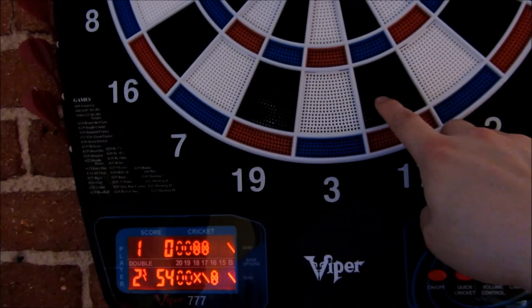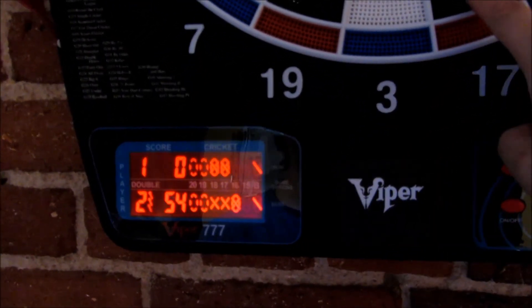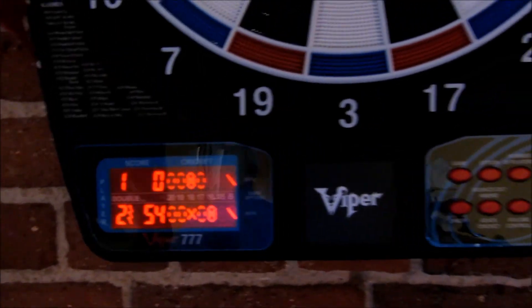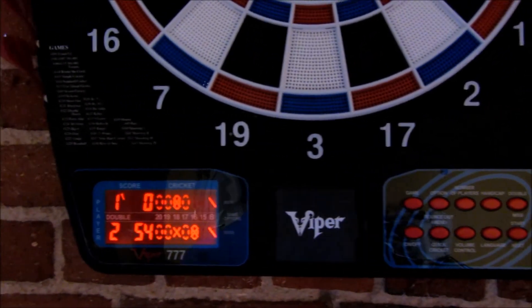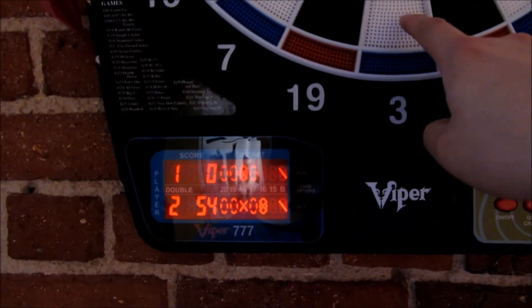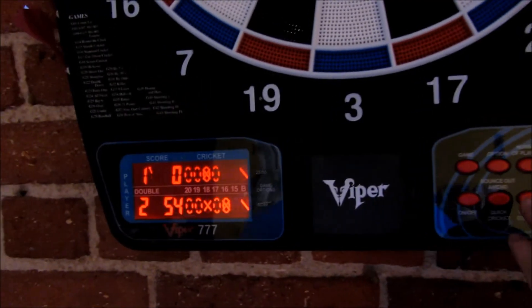For example, I'm just going to tap this and you'll see it kept score. I'll tap it one more time — next player — and it says it's closed. I could push the button to say next player, player one. I can also, for example, if I hit something by mistake, go back.